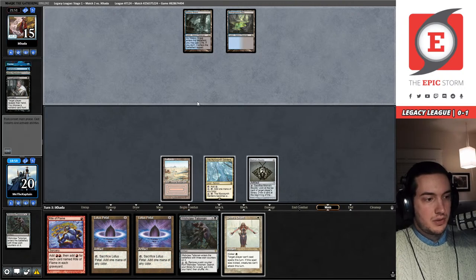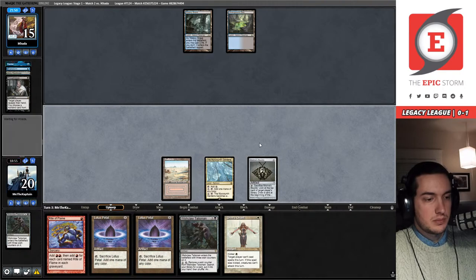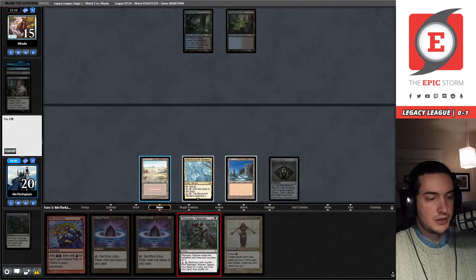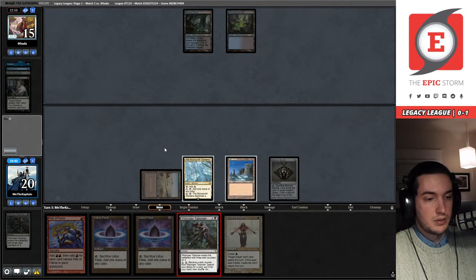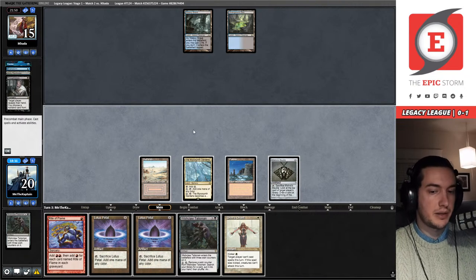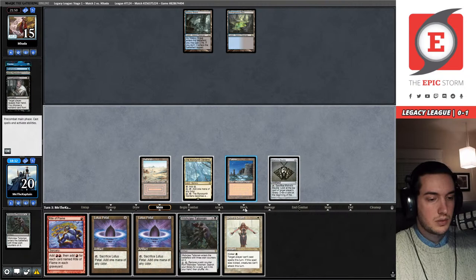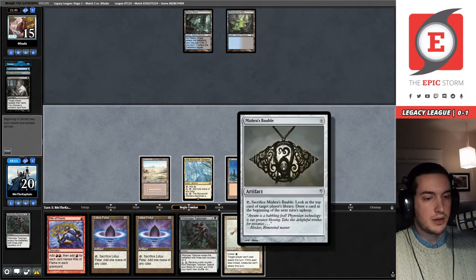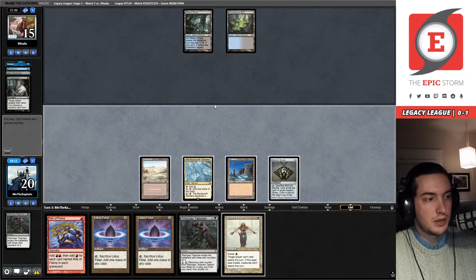Our opponent has missed their third land drop and is passing with two mana open. Because of that I just clicked pass and forgot to activate my Bauble. That's fine — we're going to be able to instead play this Wishclaw Talisman. I could play the Wishclaw Talisman around Daze, or chant to potentially stop interaction. One, two, three, four, five, six — this is Wishclaw. Actually, I think I'm gonna just pass — I'm one mana away from an Orim's Chant-protected Galvanic Relay. And if I remember to activate Mishra's Bauble in my opponent's upkeep to see what they're drawing... Dress Down. Okay.